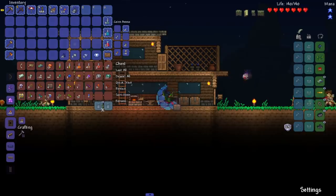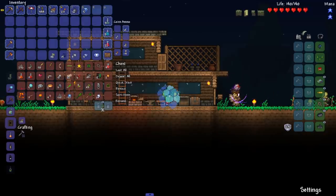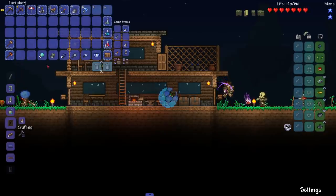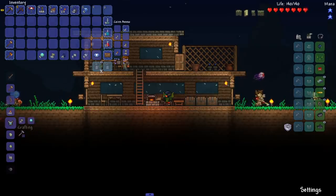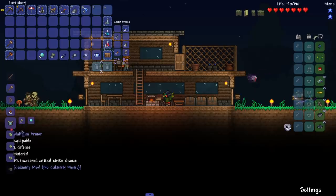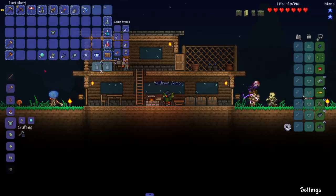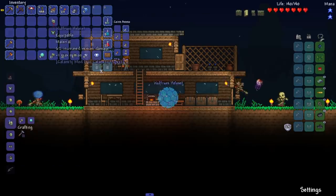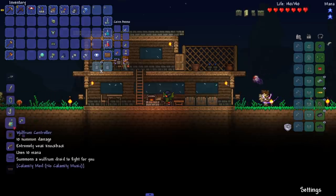After literally a whole in-game day, we have our five Shiver Thorns and 30-something Wolfram. We finally have enough to make some progress this episode. Let's start with the armor - most important part. We need the energy cores, the metal scrap - boom there's the chest plate, boom there's the helmet, boom there's the leggings, and last but not least the actual summon itself - the Wolfram Controller. Let's go!